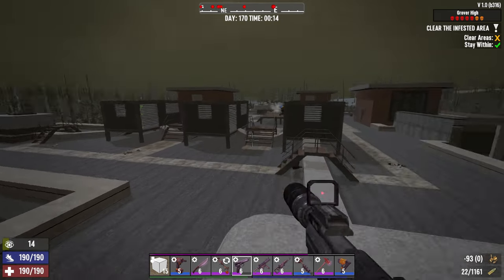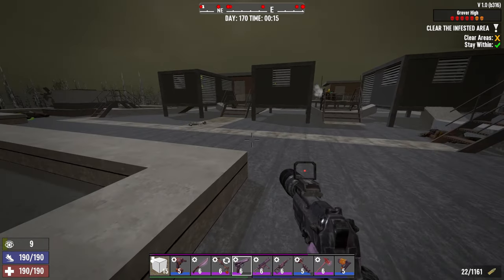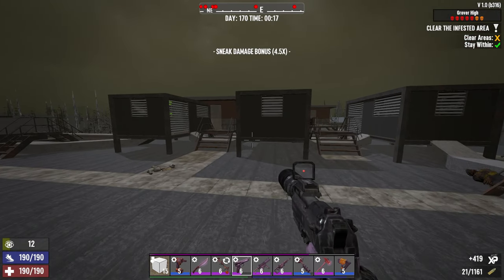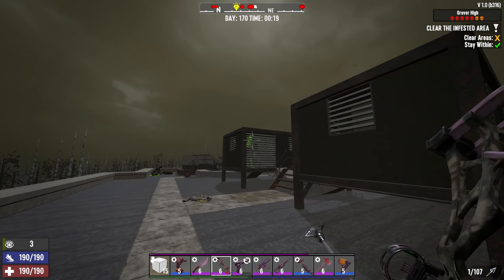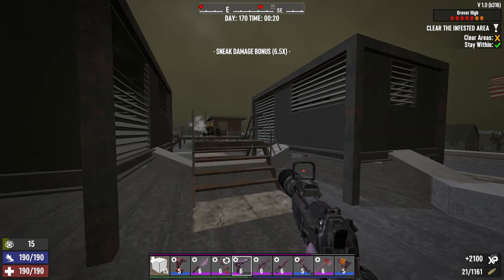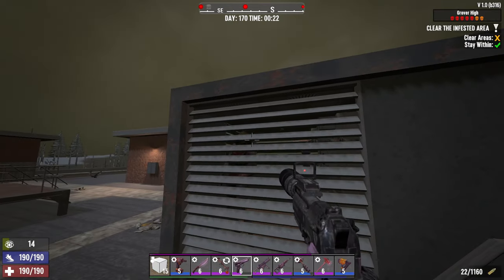Now after you're here, there will be another trigger once you move to around that area. There will be a trigger and it is a necessary one, because they will open the door for you to go forward downstairs.